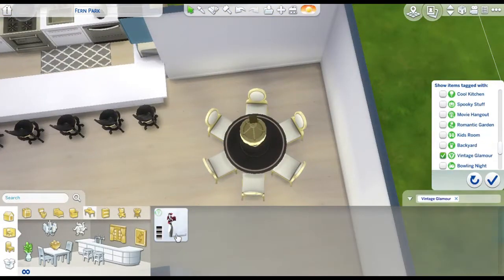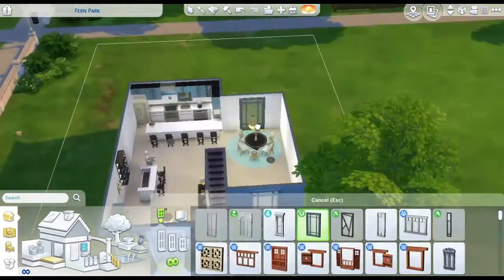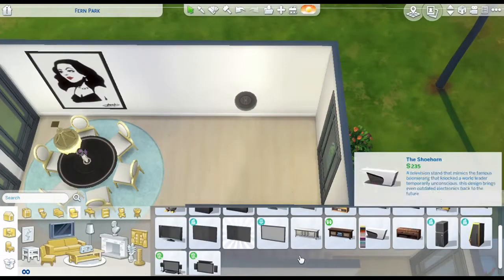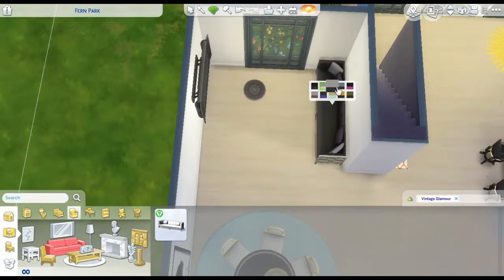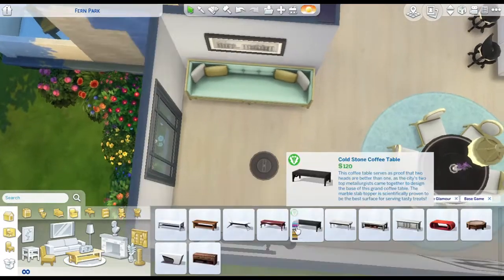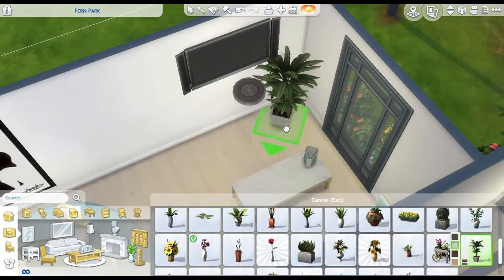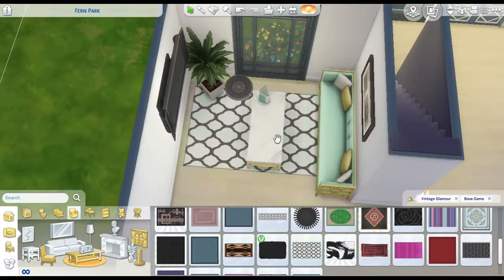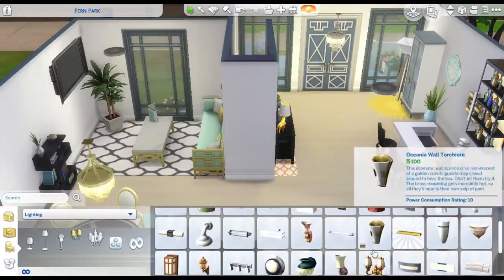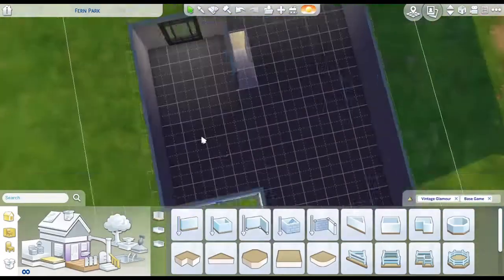This is a dining area with a beautiful round table, which I'm really excited to use because I love round tables in The Sims 4 but they're just so big you need a large space. It was really nice to have this elegant table in this build. The living room area has the TV, a bookcase, and I love that couch that comes with Vintage Glamour, plus the marble coffee table. It's very elegant, very classy. Vintage Glamour is basically black, white, and gold, so you can use blues, yellows, oranges, and greens and everything works really well together.